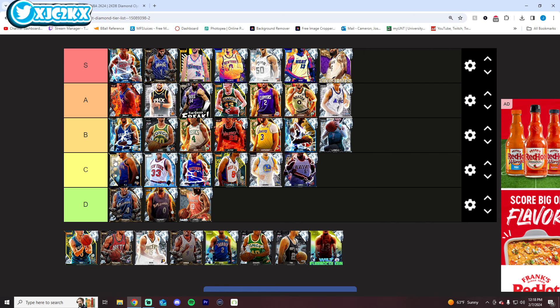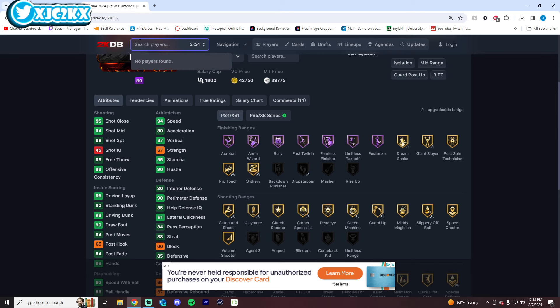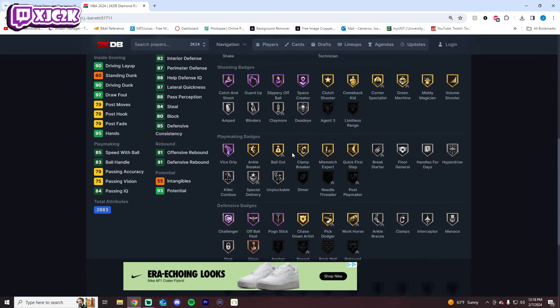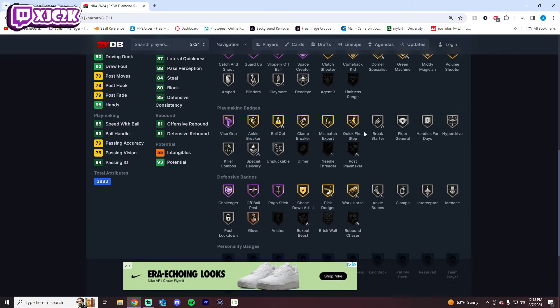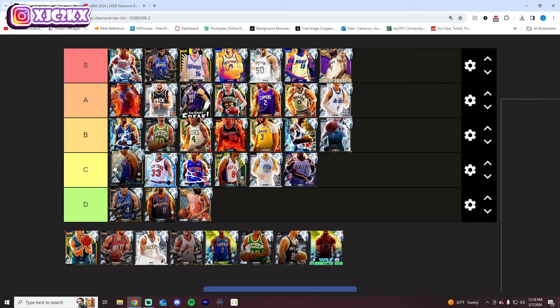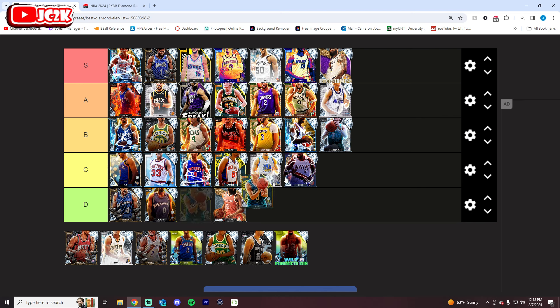I think RJ Barrett is fine, but he doesn't have Limitless. He's not an insane shot creator, he doesn't have Anchor or those types of interior badges, he doesn't have Agent 3. Playmaking is fine, Gold Speed Booster is good, and he's a pretty good slasher. He's fine — C or B tier. He's okay. I don't hate the card.